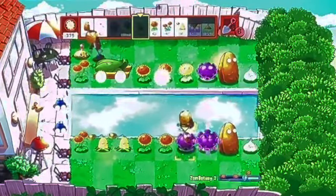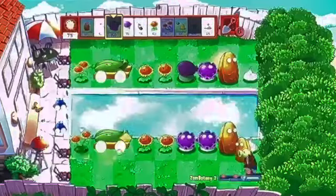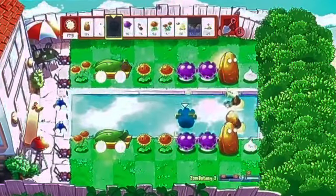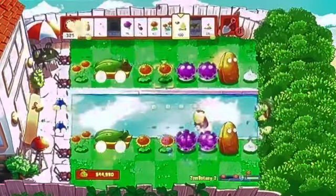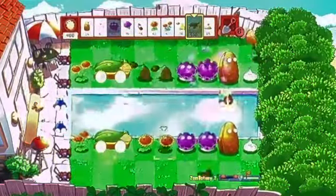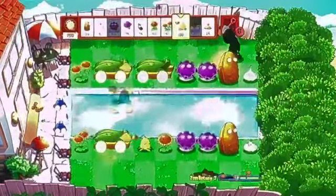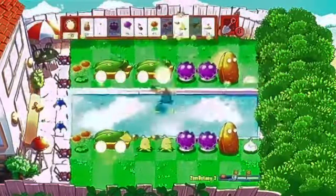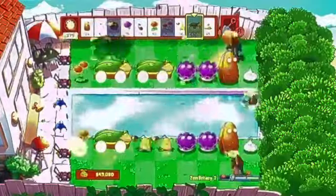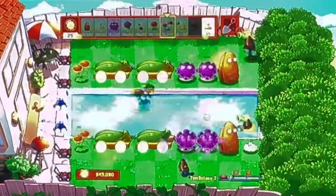What you want to do next is add some more Gloomshrooms right behind the ones you placed before. As you can see, I have all Gloomshrooms and all Cob Cannons in place. Now you're just going to put a second pair of Cob Cannons right in front of the Cob Cannons you placed just now. And just like that, our defense is complete.